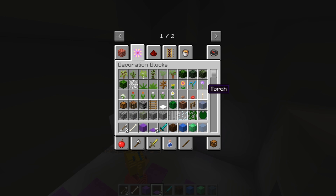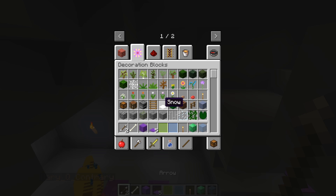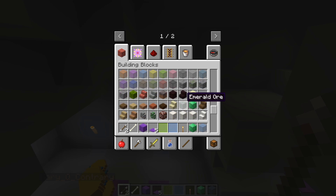Grab a torch! Oh, I got an idea! We'll grab some of this here! We'll make it light blue! And green! Okay! Oh, I got rid of the glowstone! Oopsies! Let's see, the glowstone's here! Awesome!